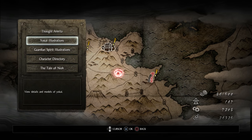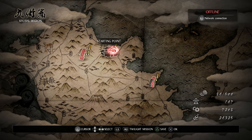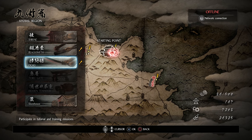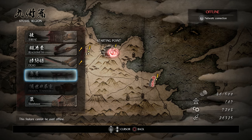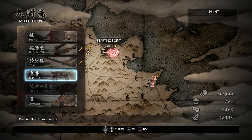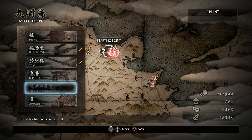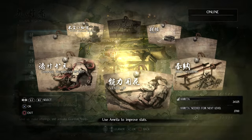Now we're pretty much caught up on everything and have a much better understanding of the story. Let's go check out the starting point. We've got a shrine, the blacksmith, the dojo, a toady gate which can't be used offline, and the hidden tea house which hasn't been unlocked yet. There's also the storehouse where some items are being kept. Let's go to the shrine first.